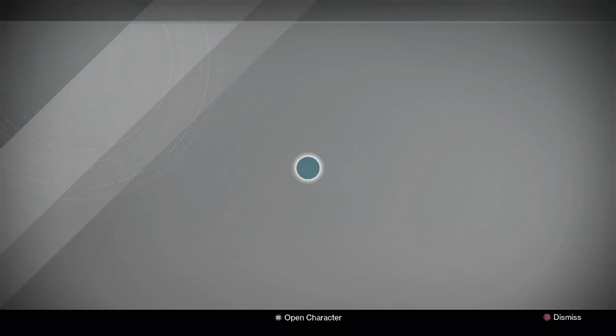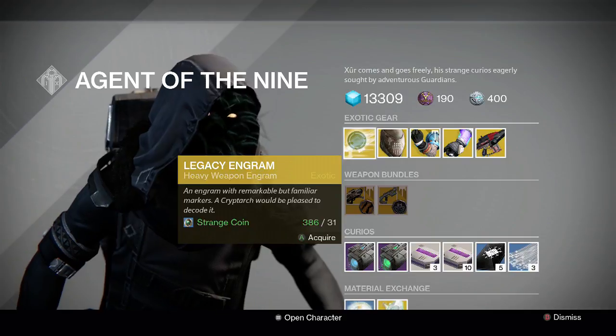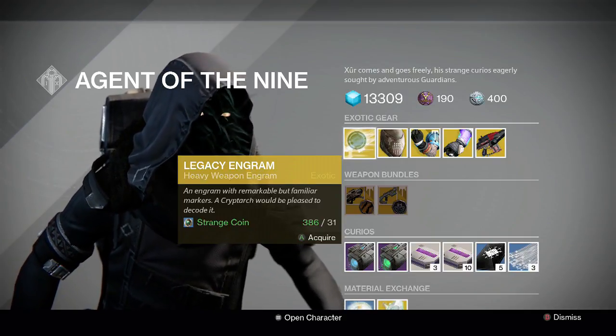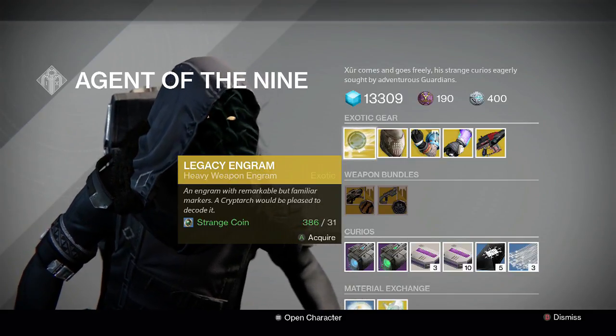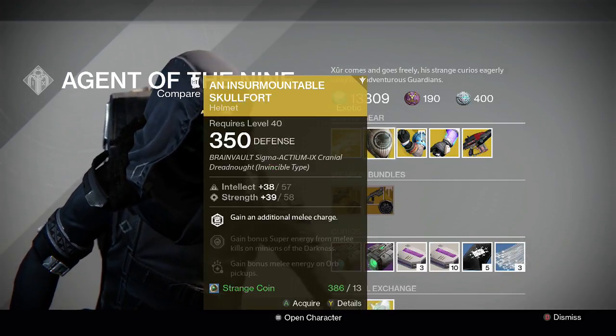Let's see what he's brought with him today. He has the Heavy Weapon Legacy Engram. So if you want that Year One Gjallarhorn or something like that, you can get that. The Legacy Engram decrypts at a maximum of 170 light, so it's Year One only — not worth getting unless you're trying to get something for the collection.